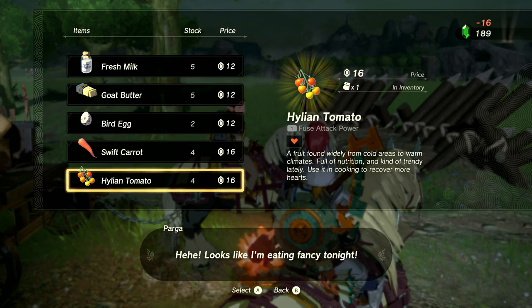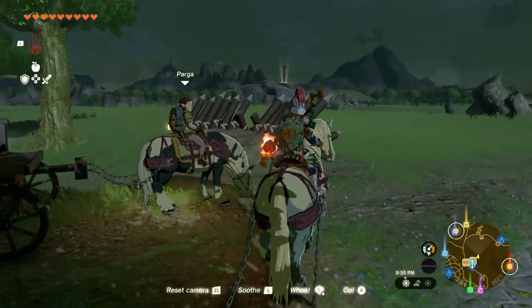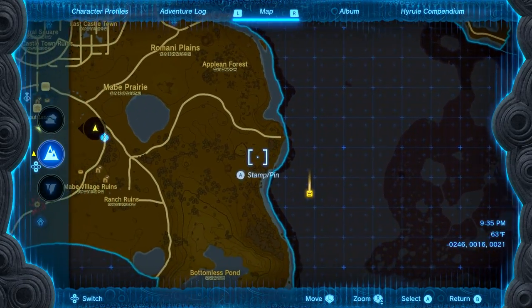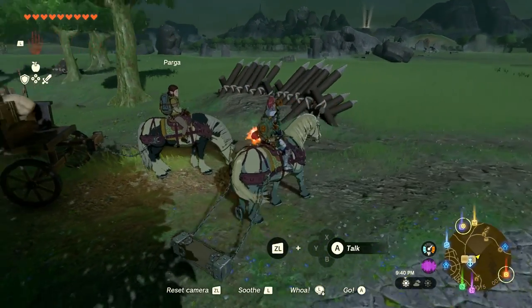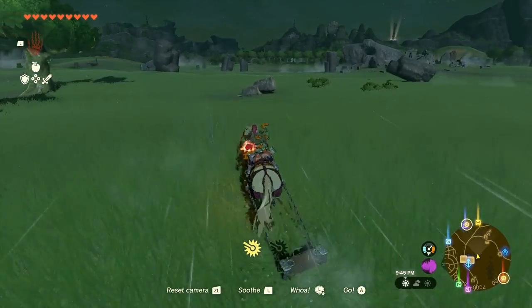I'll buy that for 16 rupees. We're going to head out now. There's a path leading off toward where we're trying to go, and we'll be able to get to that yellow shrine along the way too. Sky's ready, I'm ready — let's continue our adventure.